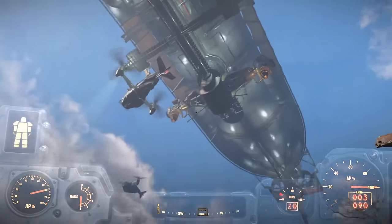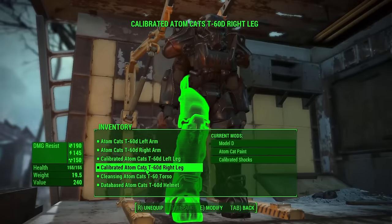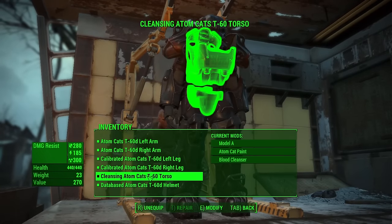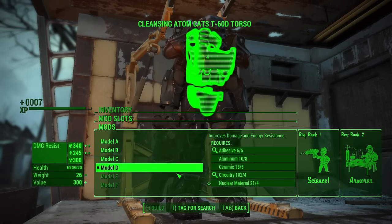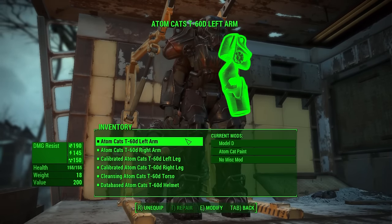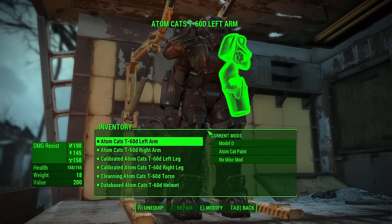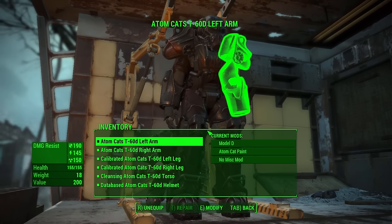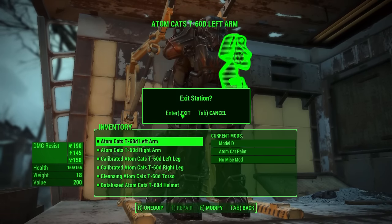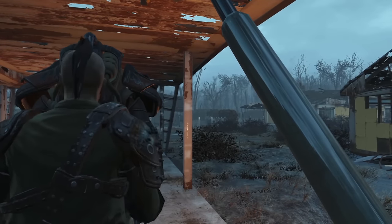We head back to Sanctuary where Science and Armorer perks let us upgrade the T-60 power armor significantly. Quality-of-life improvements include carrying more weight and lower addiction chance, but the big one is the helmet: we install an Internal Database increasing Intelligence by 2, earning more experience overall. We also upgrade the armor from Model A all the way to Model D, improving base stats across the board by about 30%. Our gear is now essentially finished.